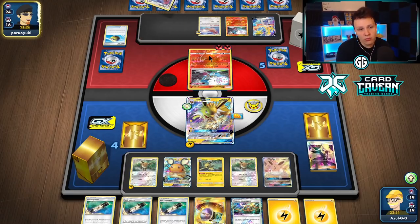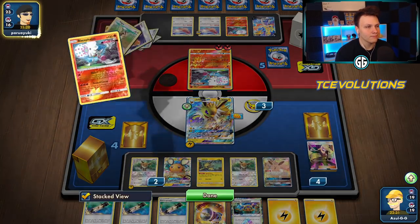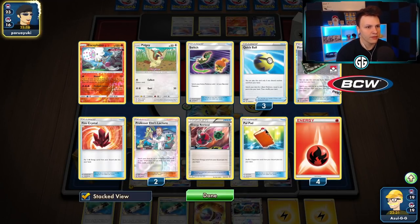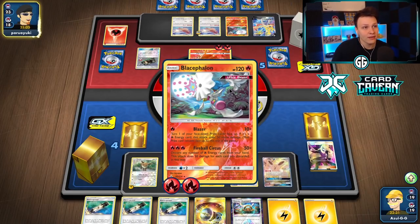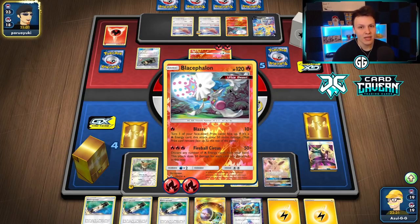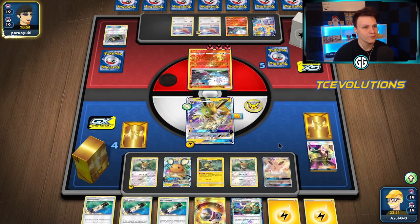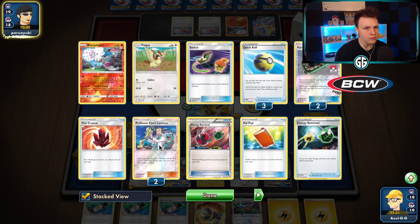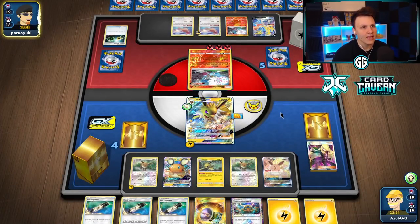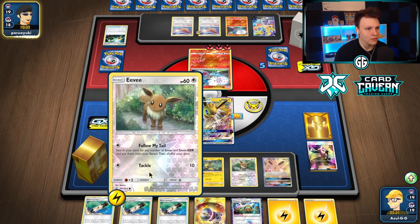Just gonna send up Baby Jolteon since we can for sure get the knockout with that, and hope we top-deck Jolteon GX for the triple E Power Electro Bullet double knockout. Hoping they whiff, but probably they have the knockout pretty cleanly here. Nothing we can do. Their Pal Pad is a potential turning point against some decks — once they get that they'll have plenty of Welders. Four energy off the Flint, two from elsewhere — that's the knockout. They've got plenty of gas left in the tank and we don't have Reset Stamp for late game.